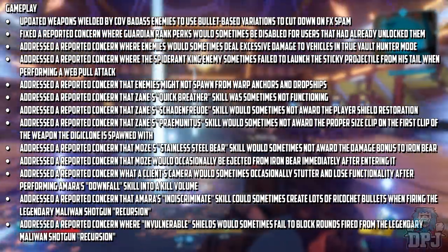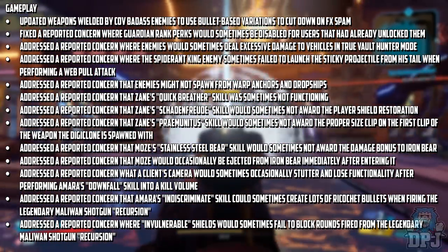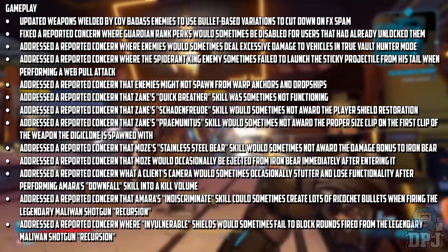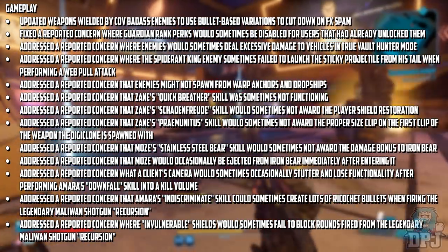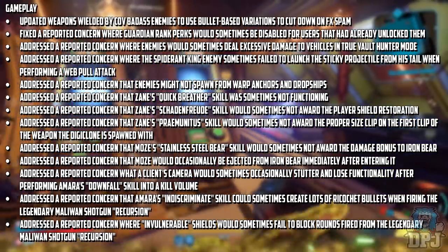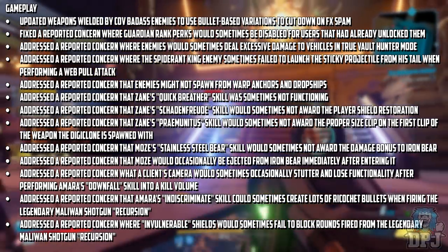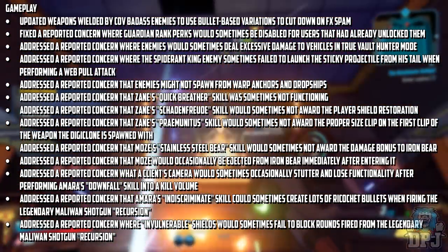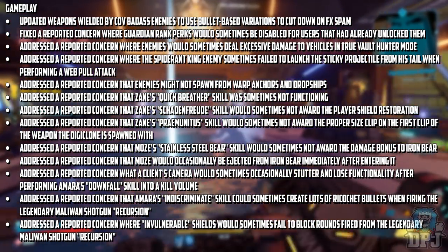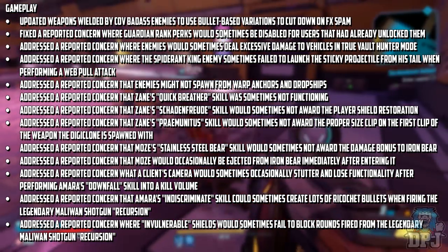Gameplay update: weapons wielded by COV Badass enemies updated to use bullet-based variations to cut down on FX spam. Fixed a reported concern where Guardian Rank perks would sometimes be disabled for users that already unlocked them. Addressed a reported concern where enemies would sometimes deal excessive damage to vehicles in True Vault Hunter Mode. Addressed a reported concern where the Spider Tank King enemy sometimes failed to launch the sticky projectile from his tail when performing a web pull attack. Addressed a reported concern that enemies might not spawn from warp anchors and dropships. Addressed a reported concern that Zane's Quick Breather skill was sometimes not functioning. Addressed a reported concern that Zane's Schadenfreude skill was sometimes not awarding the player shield restoration.